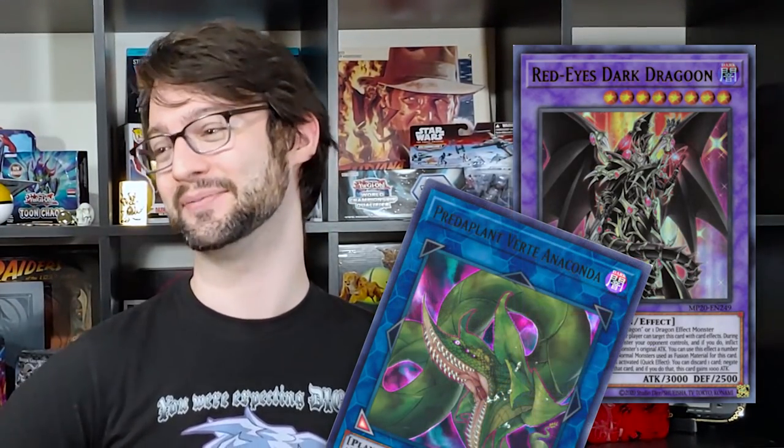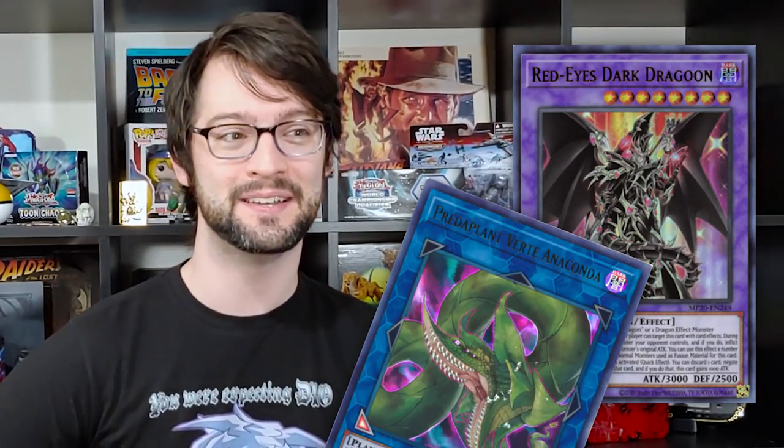Number 7: Red-Eyes Dark Dragoon. This level 8 Dark Spellcaster with 3000 attack and 2500 defense is a phenomenal fusion monster which you summon with one of the worst fusion cards in the game: Red-Eyes Fusion. It's incredibly disrespectful — or at least you would if you weren't cheesing it out with Predaplant Verte Anaconda. What makes this fusion card worth summoning with one of the dumbest fusion cards we have in the game and running two vanilla bricks — Dark Magician and Red-Eyes Black Dragon — in your deck? Well, it's got every effect in the world.